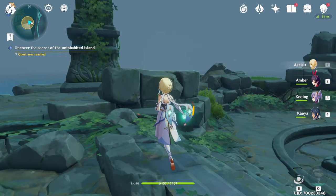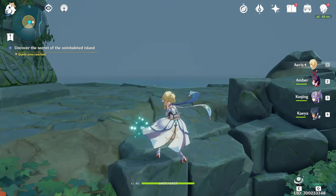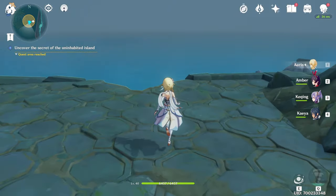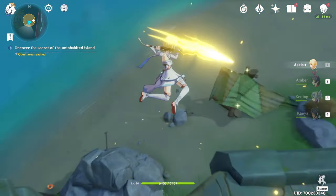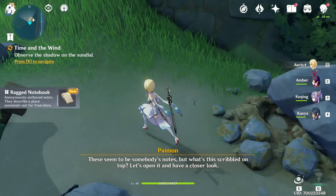Hey folks, we're here today to show you how to uncover the secret on Yomitamutut Island, which is the first part of the quest — I've completely forgot the title off the top of my head. But anyway, you need to go down here, break these rocks, and get the Ravaged Notes.